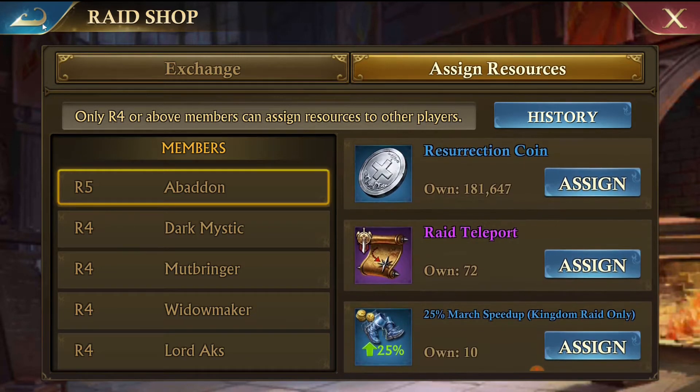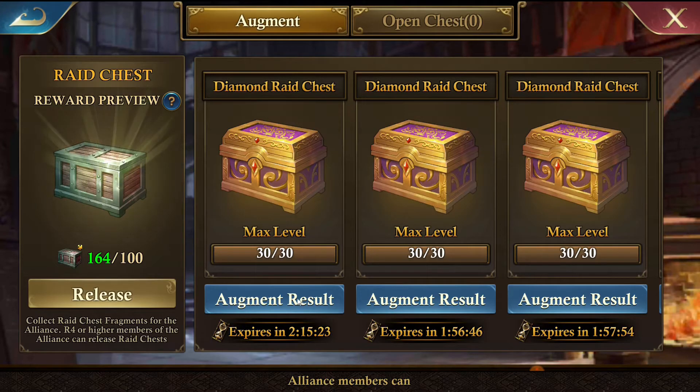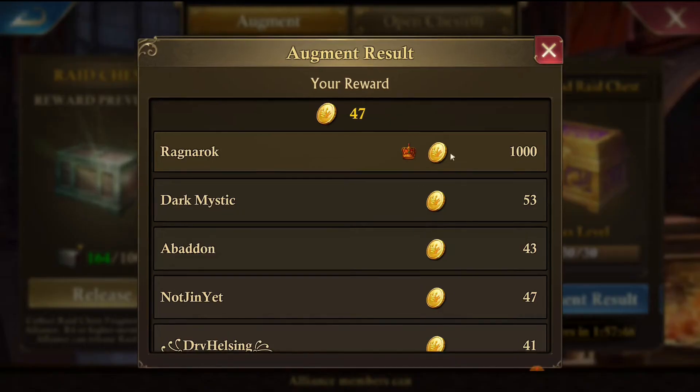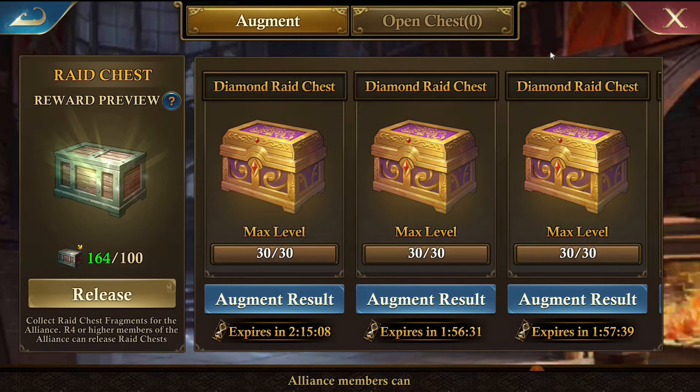When you open up a Raid Chest, you can see the kind of stuff you get. Basically you release these Raid Chests, everybody in the alliance will augment them and get some gold for doing it. One person will win a thousand gold, the rest will get small amounts - 40 to 50 gold each. Then when they reach the highest level or when you run out of time, you can open the chest.